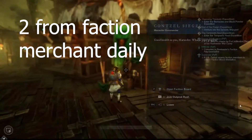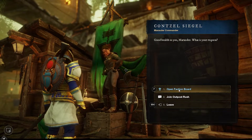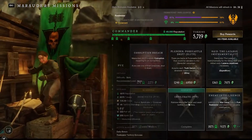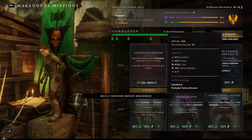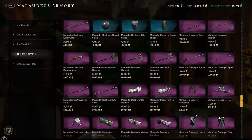Two more extremely easy to obtain Gypsum orbs can be bought from the faction merchant, whatever your faction happens to be. Typically I do two faction quests — PvP quests — and that'll give me enough tokens to actually buy both of the Gypsum orbs. This one can be done solo very quickly.